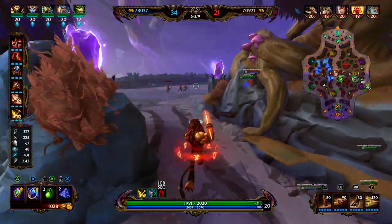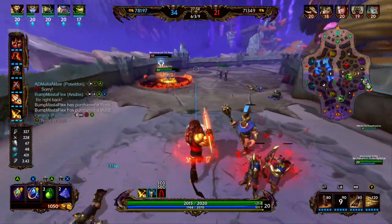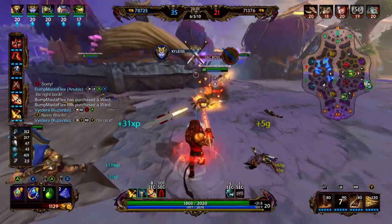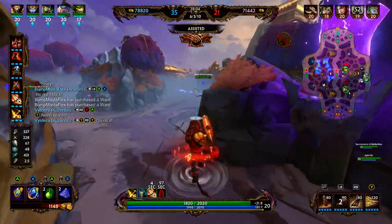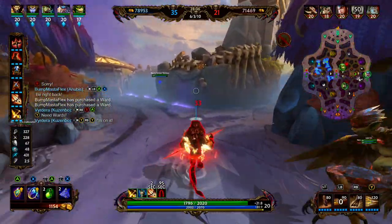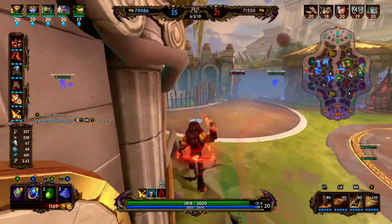We see that the enemy Sol is pushing by herself, so we rotate over with Kali. We hit her with our two and Kali's able to clean her up. Now we rotate back and start hunting the enemy team. Erlong is on the Kuzumbo, so we start making our way there. Baba Yaga and Mulan are also there.